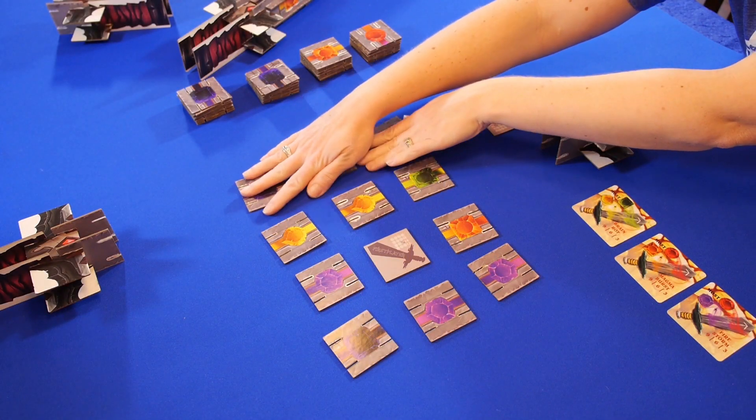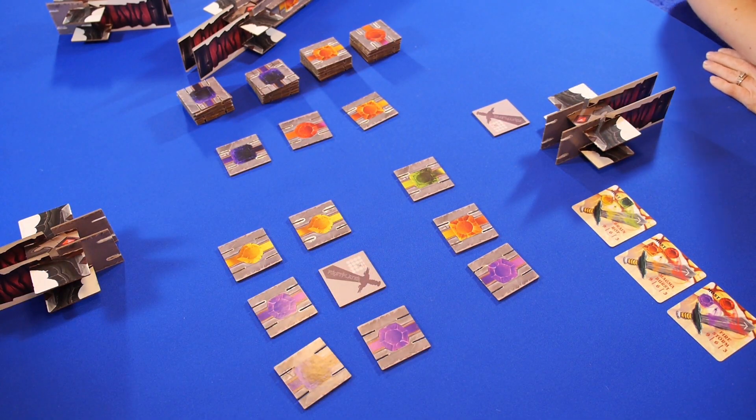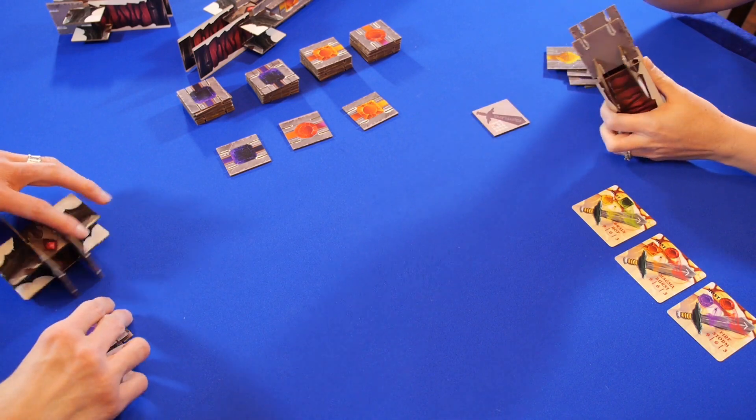The first player will divide the tokens into two sections using a straight line. The next player will divide one of those sections, and the following player will do the same. Then, starting with the first player, everyone will choose one set of tiles and add them to their sword.